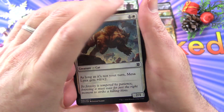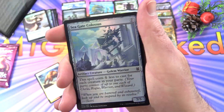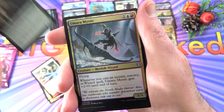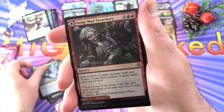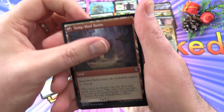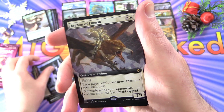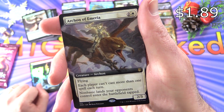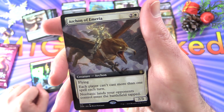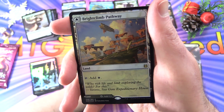Let's check out Zendikar Rising. We have Mesa Lynx, Nimanas Skiddersneak, Seagate Colossus, Disenchant, Turntimber Ascetic, Umara Mystic, Songmad Treachery — on the other side we've got Songmad Ruins. Full Art Island. And the rare is Archon of Emeria — creature Archon, 2/3 for three with flying. Each player can't cast more than one spell each turn. Non-basic lands your opponents control enter the battlefield tapped.